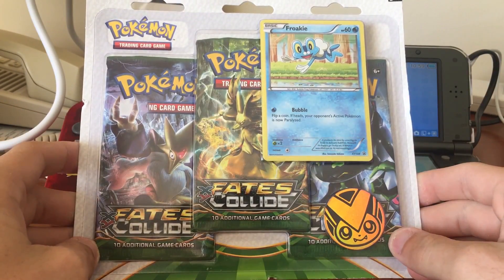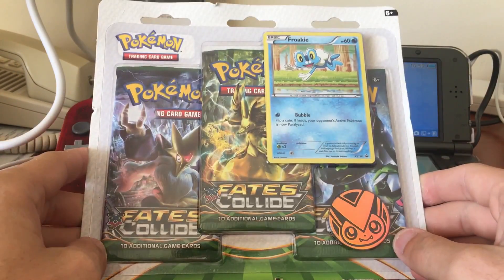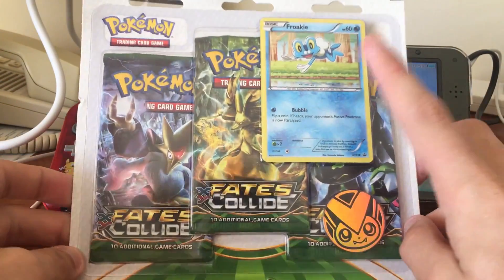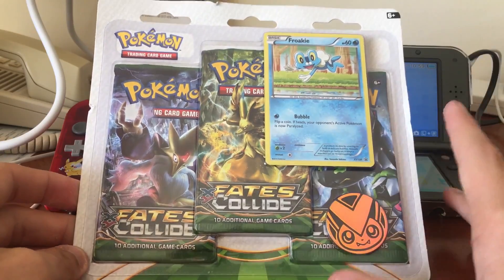Hey guys, what is going on? Booster Kings here with another Pokemon video. And in today's video, we are opening up this Froakie Fates Collide Blister Pack. I got this from Barnes and Noble with that other Blister Pack I opened up before.